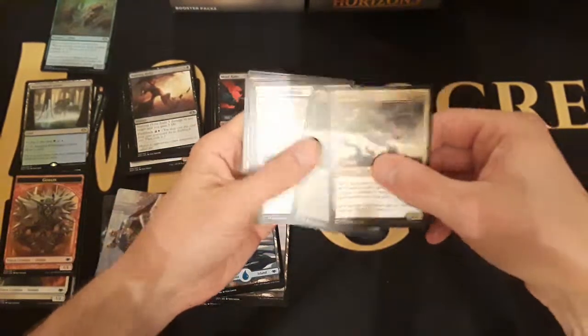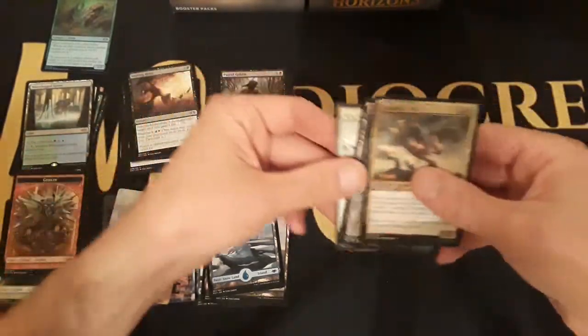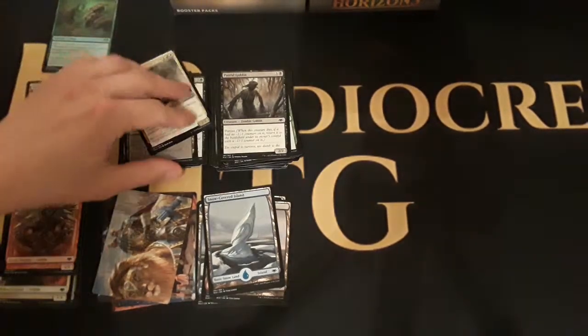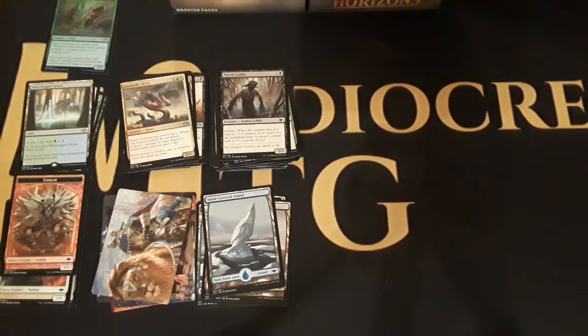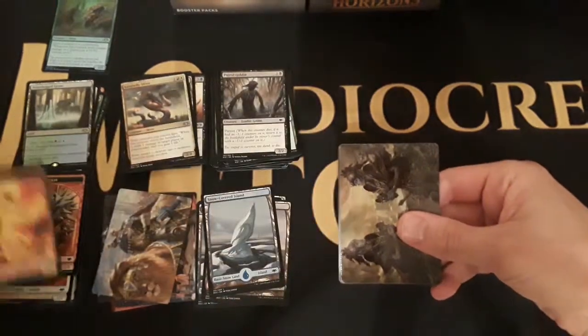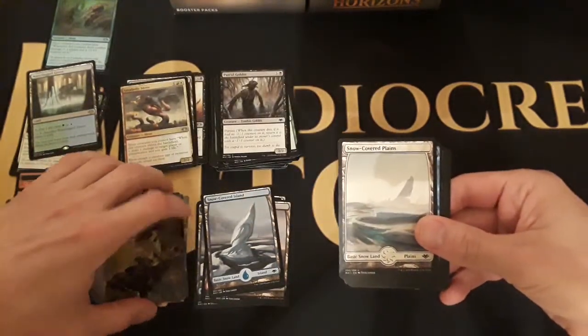There's Ayara and King of the Pride. We got a cat — a big cat! I made a white cat deck for my daughter to start learning how to play and she's beat me three times. Lots of one, two, three drops — a lot of good cats out there, lifelink based. That cat will fit nicely in there, hopefully I open a couple more. Got the elemental mixed with a squirrel, got another art card of the Endling variety.